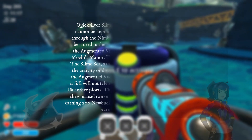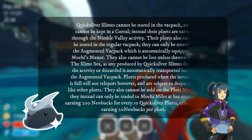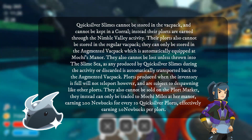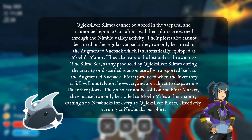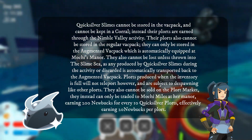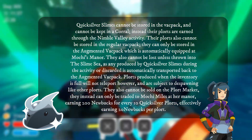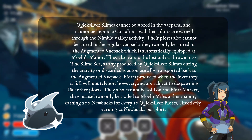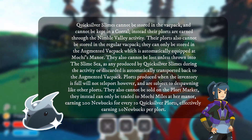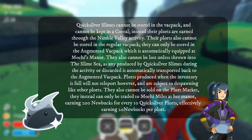Quicksilver Slimes cannot be stored in the regular fact pack and cannot be kept in a Corral. Instead, their plorts are earned through the Nimble Valley activity. Their plorts can only be stored in the augmented fact pack, which is automatically equipped at Mochi's Manor. They also cannot be lost unless thrown into the slime sea, as any plorts produced during the activity or discarded are automatically transported back to the augmented fact pack.